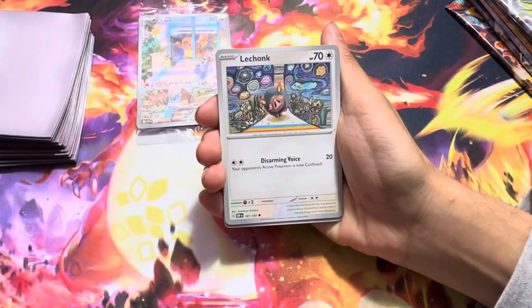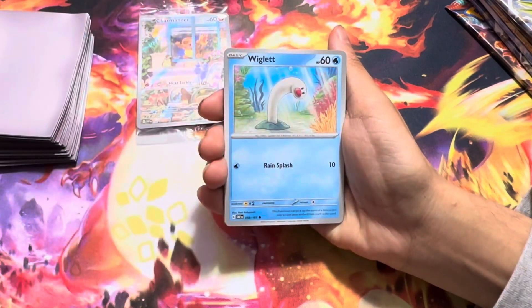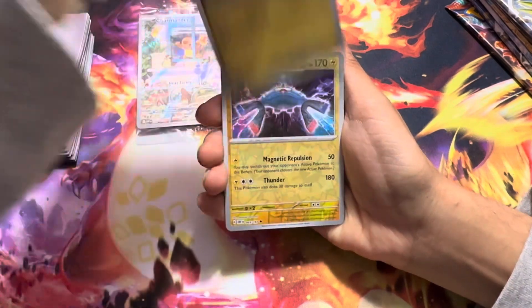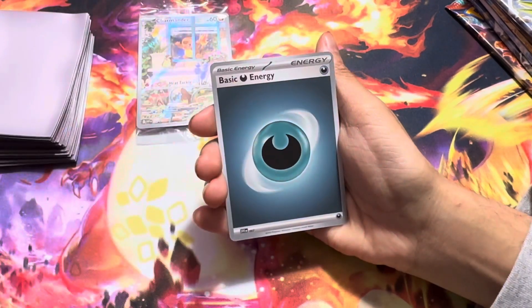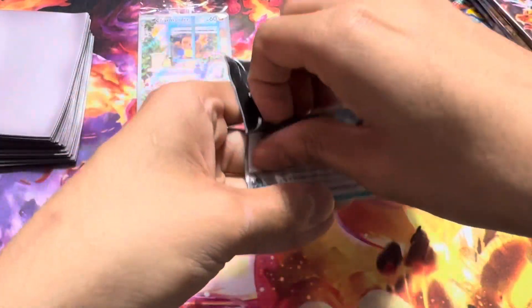Here we go — Headblood, Parchi, Wiglet, Star, Rapion, Magnezone, Pidgey, and then a hollow Tornadus. So far this hasn't been great, I'm not gonna lie.